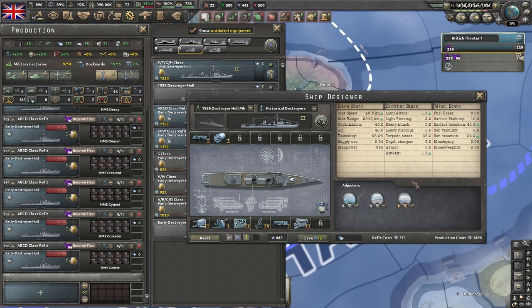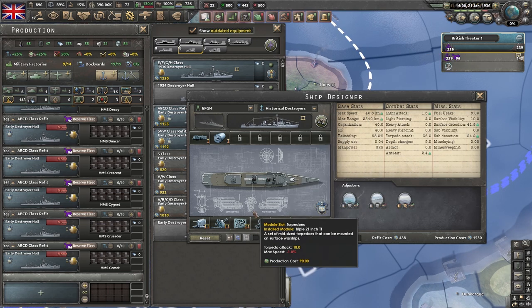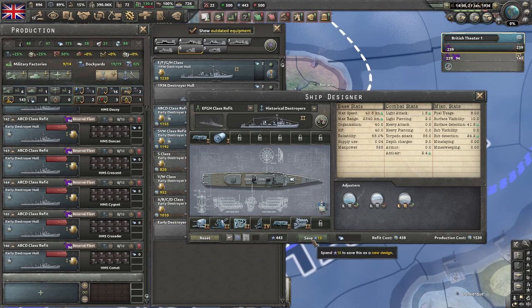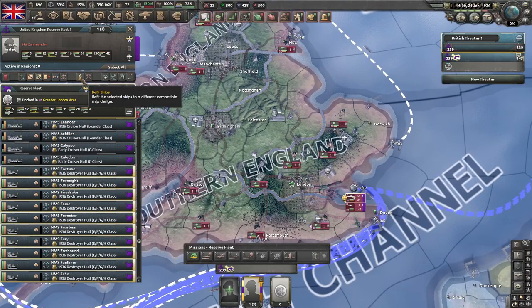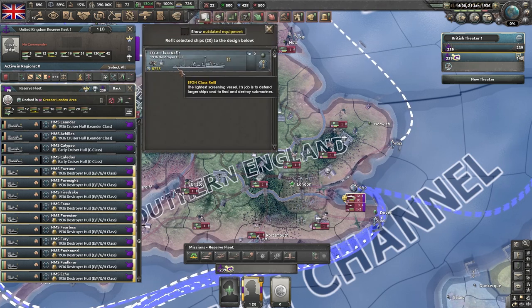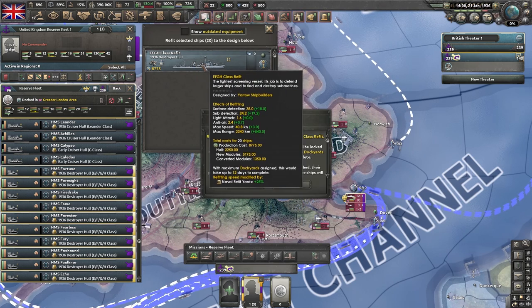It might even be worth sticking anti-air on these level two destroyers. I'd call this the EFGH class refit — something I'd be doing around 1938 to 1939 once I've unlocked these technologies. The refit cost is 8,775. Look at what we get: plus 18 surface detection, plus 19 sub detection. You might think surface and sub detection are not that great, but increasing them by 18 points for around 300 production per ship — it's worth it. Let's throw that in the queue.